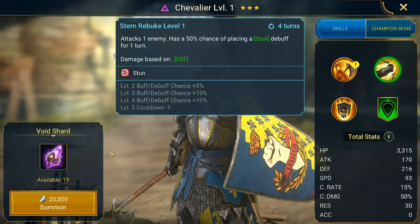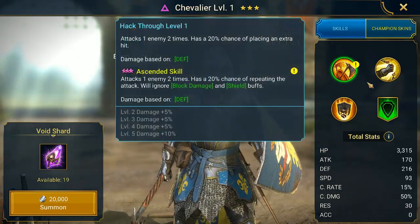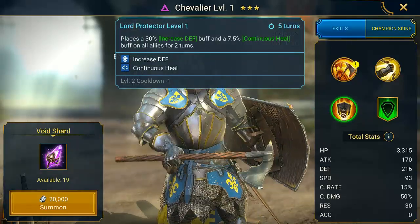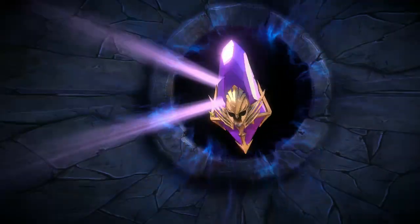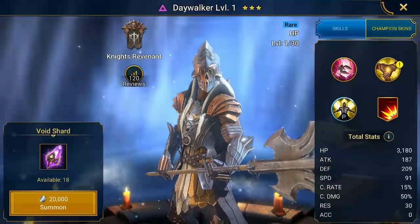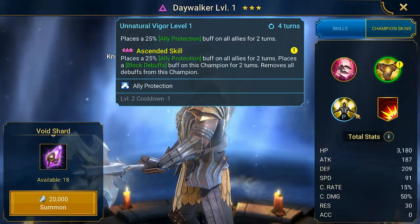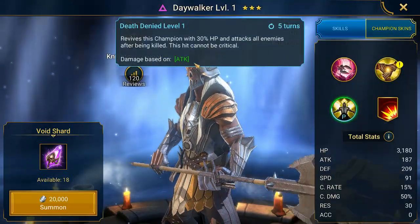Oh wow, 75% chance of placing stun - this guy's a good champion actually if you think about it, because he ignores block. He is only rare so he doesn't have the highest stats, but he's got a good kit: increase defense and continuous heal on all allies. This guy's doing work. I think I already got this guy though.